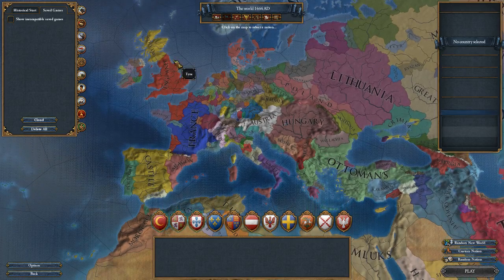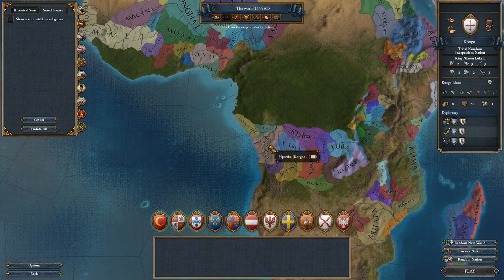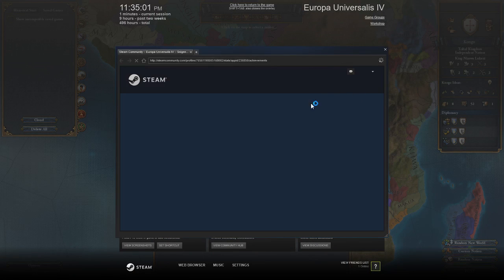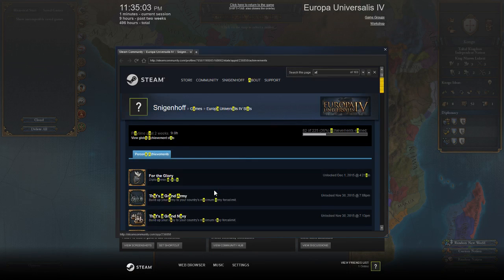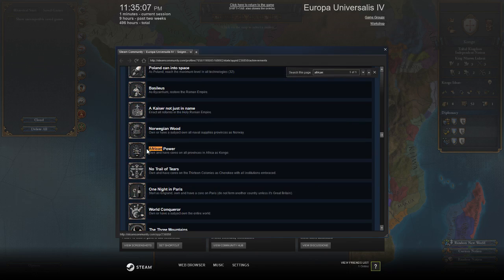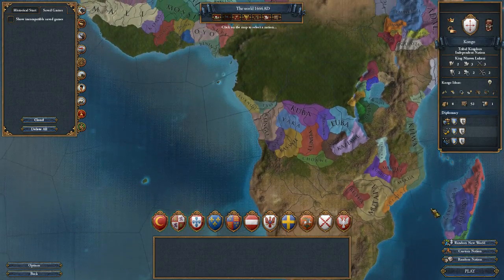What's up everybody, I am Sniggenhoff and today we are back with a new EU4 campaign after I tragically failed in my last run. Today we are going to play Congo — today and many days following — going for the African Power achievement: own and have all cores on all provinces in Africa as Congo. It's not an easy achievement but I think we can get it done.